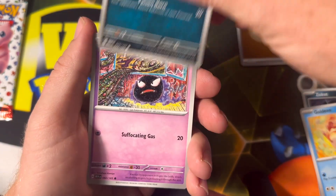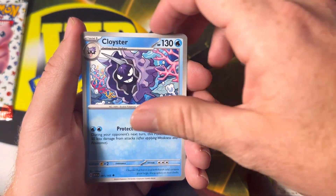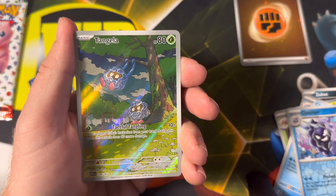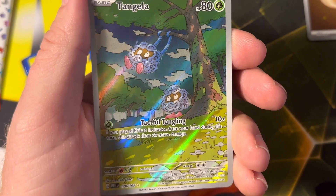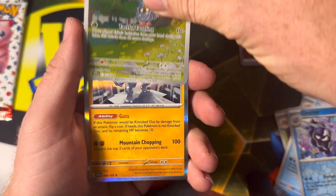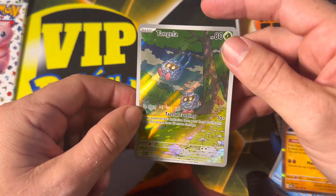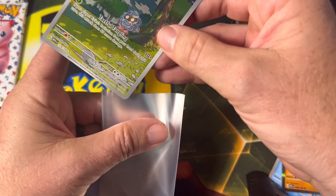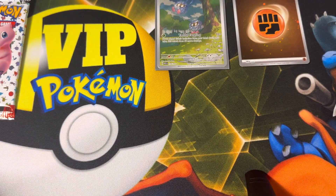Here we go — Nidoran, Ghastly, Parasect, Giovanni's Charisma, Cloyster. Let's go — illustrator art on the first pack! Magic with the Tangela illustrator art card, are you kidding me?! What a way to start! And then a Machamp, which is not a hit but one of my favorite Pokemon. Let's get this bad boy sleeved up — man I love these illustrator arts. We'll set that off in the background and put that other card aside for MVP.